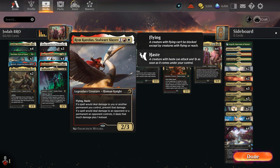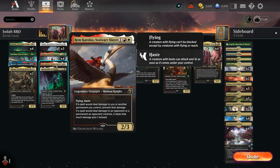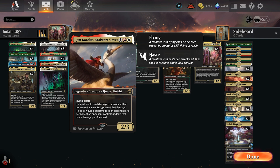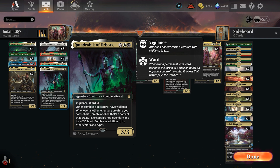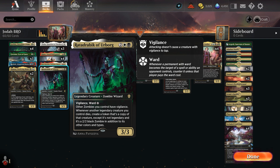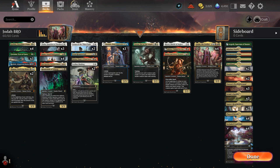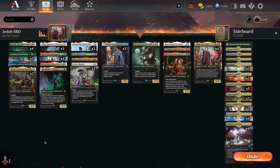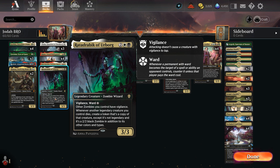If a spell would deal damage to an opponent or a permanent an opponent controls, it deals that much damage plus one instead. Basically gives us some protection against damage-based removal. We have one Ratadrabik of Urborg - vigilance and ward two. Whenever another legendary creature dies, create a token that's a copy of that creature, except it's not legendary and it's a 2-2 black zombie in addition to its other colors and types. Since most of these things have beneficial effects like Gwena or Katilda, you can still utilize those effects even though they're a 2-2 and not legendary anymore.